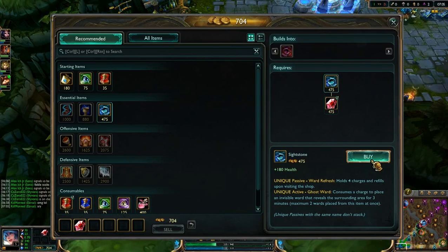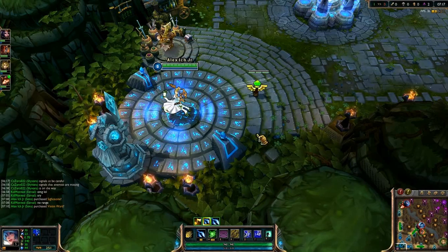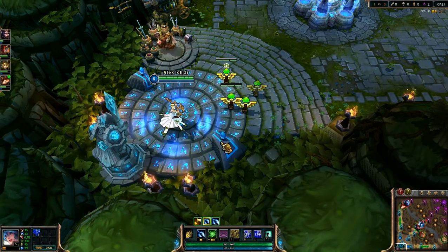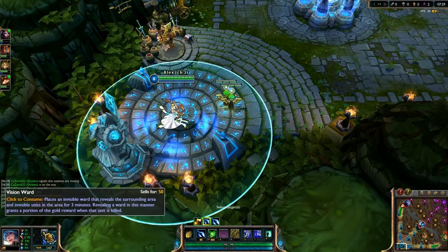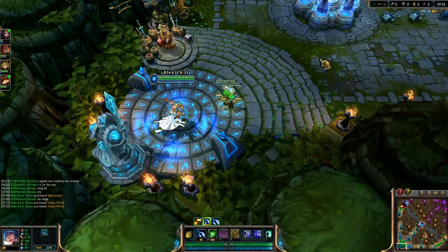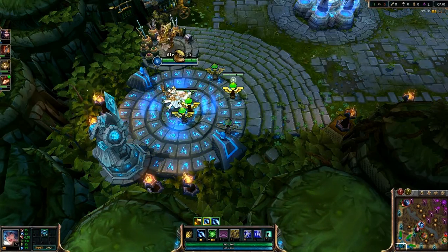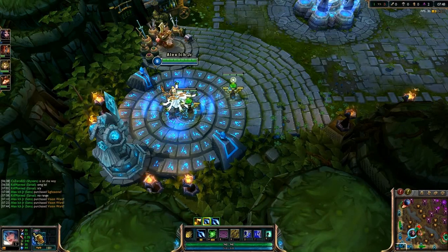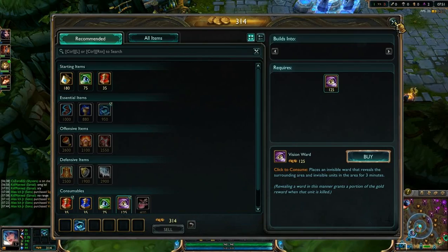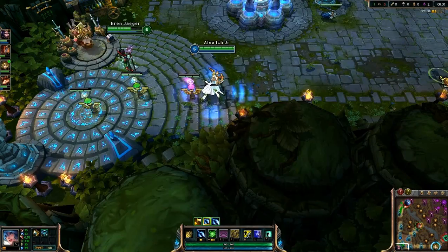Quick tutorial: you buy the Sightstone, buy the vision ward, exit out, click it again, click undo. First attempt didn't work. Let me try again — buy this, swap places, then undo it. Trying once more: buy the Sightstone, buy the vision ward, swap spots, then click the undo function. Yes! It worked! The game is over — I just won the game for our team.